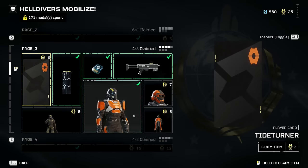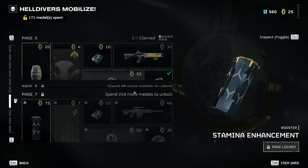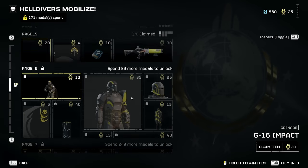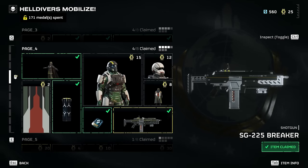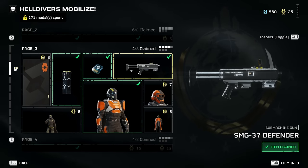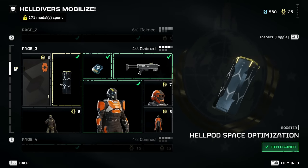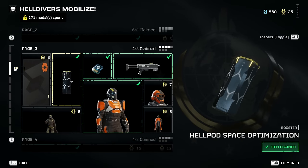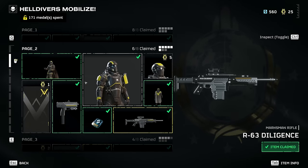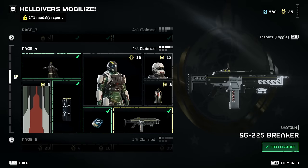The first weapon I recommend is the Redeemer - the little Uzi pistol secondary on page three. It's way better than the standard pistol as a replacement secondary. But ultimately what you're really going for is the Breaker shotgun. It did recently get nerfed - they took three rounds out of the magazine and adjusted the penetration - but it's still fantastic and a go-to gun for many players until higher levels. To get there you'll need to spend 89 more medals to unlock that page, but it goes fast. The Defender SMG is a fun gun to use on the way to the Breaker.